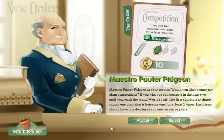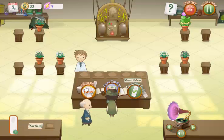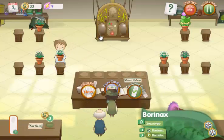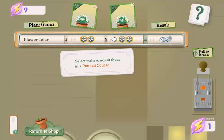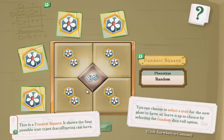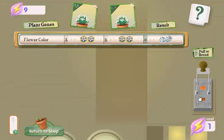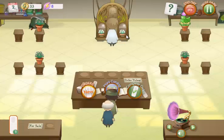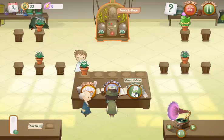We have an order — he wants us to enter a plant for the contest, which is a little difficult considering we don't really have any good plants. So what we'll do is pop one in the breeding machine and just breed one and give it to them. If we don't win, we don't win — it doesn't really matter. This is the randomized thing; I'll explain that a little later. The plant we make will pop on the table, and we will complete the order.